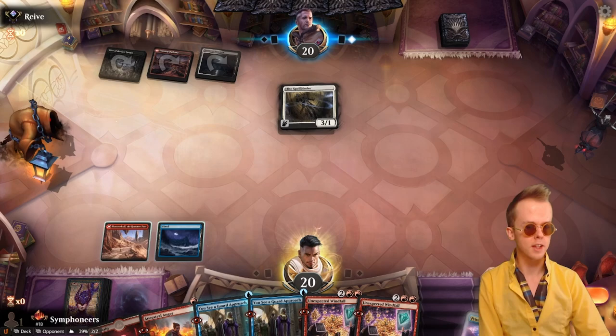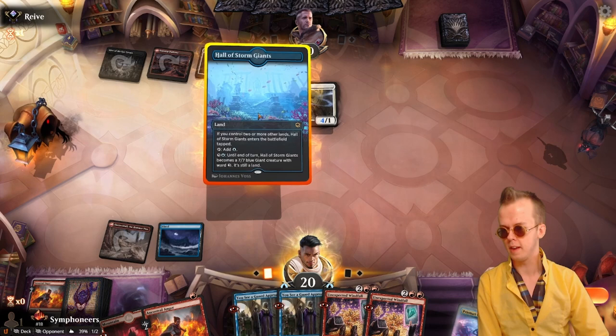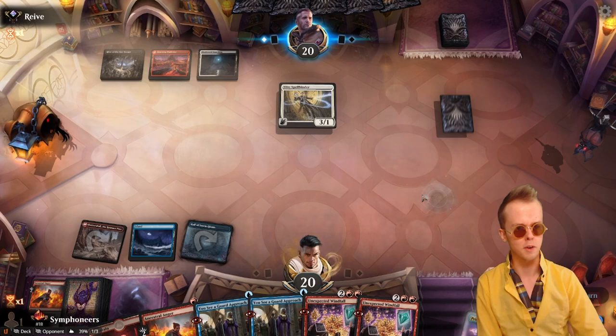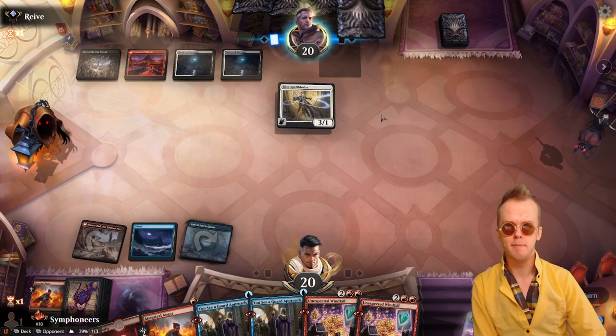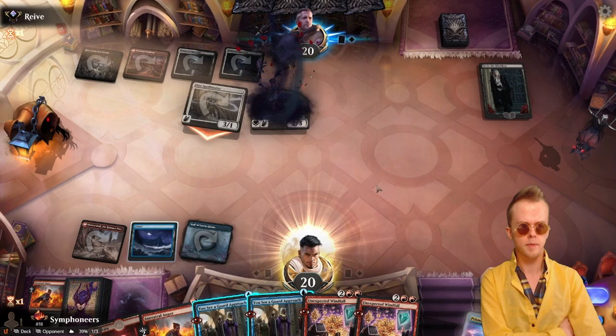Get angry, Paulo — get mad. Don't take life's lemons. Demand to see life's manager or something — I forget the Cave Johnson quote, it's a good quote but falls out of my brain. If we can grab some Fading Hopes to tuck the tokens, that would be good. Yeah, I think we just take three. They're getting things on board — their clock's not incredibly fast, but it is definitely a consideration.